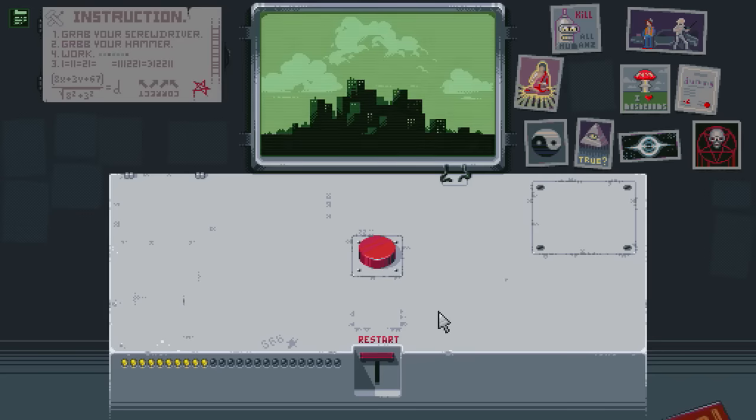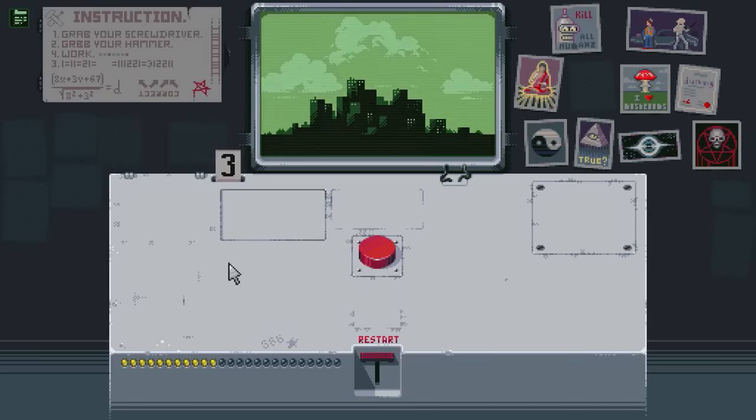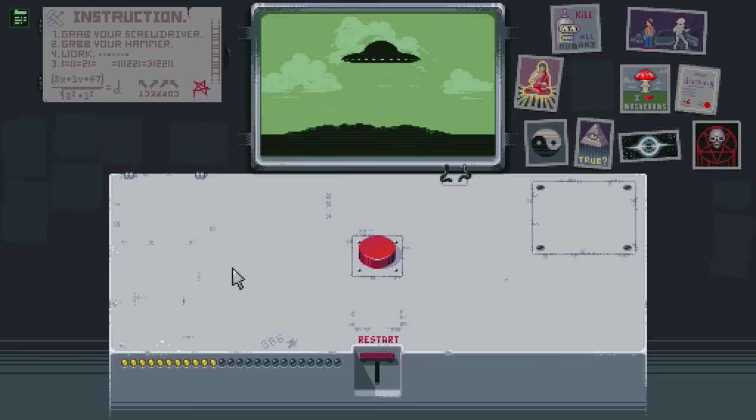Before we get going with this new ending, you'll notice on the bottom right a new thing has appeared. Don't worry about that for right now. We're actually going to focus on those green buttons to the left. If you go to your instructions on top left, you'll notice there are arrows pointing to top left, top right, top right, top left. Push those buttons in that order, and it's as simple as that. Not only do we get UFOs attacking the city, but we'll get a nice reference to Space Invaders.